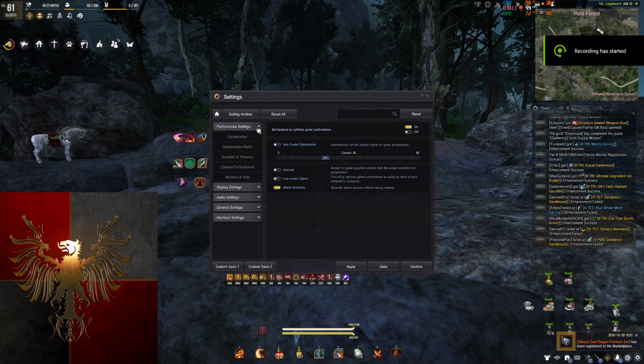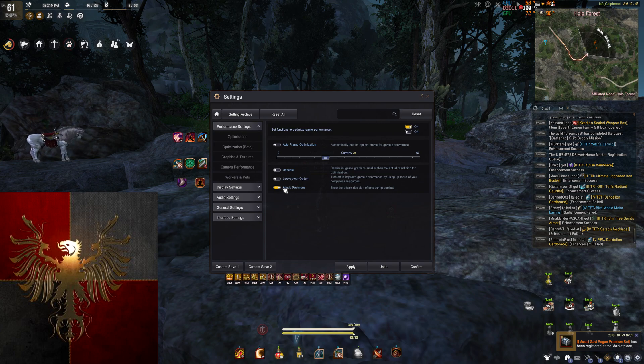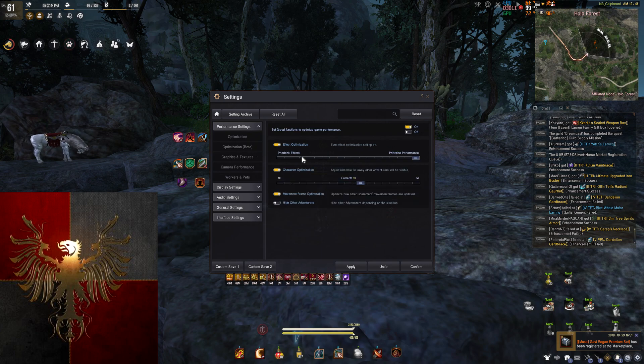Over here for Performance Settings, we're going to go through this real quick. For optimization, I have auto frame optimization turned off, upscale turned off, low power option turned off, but attack decisions turned on. Over here in optimization, I have effect optimization on, prioritize performance on, character optimization at 33. I haven't really adjusted these so I don't really know how it affects my FPS, but this is just the current settings that I have.